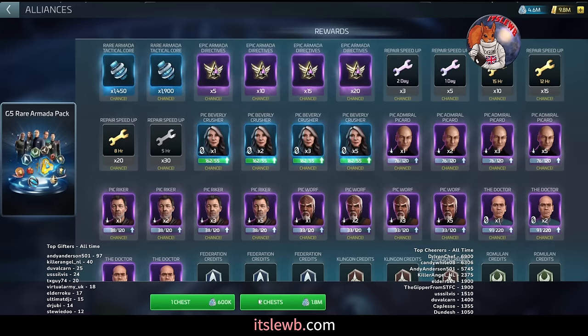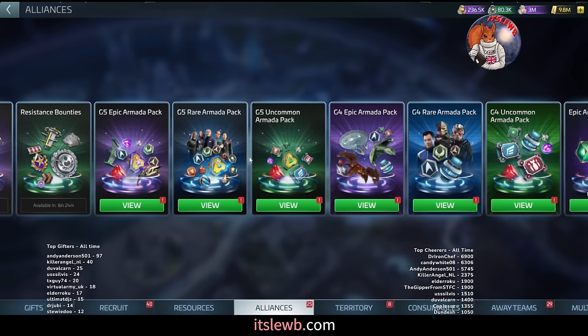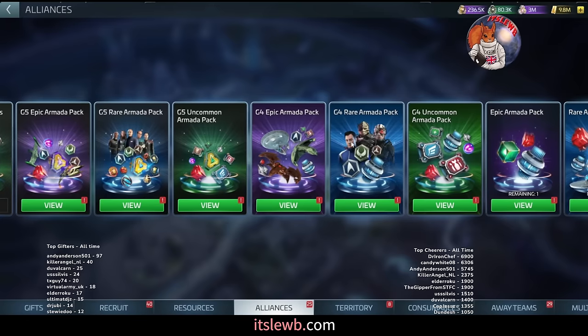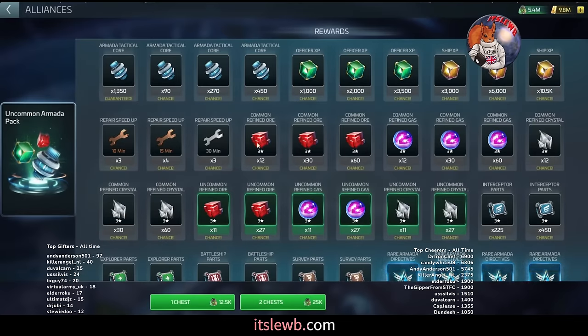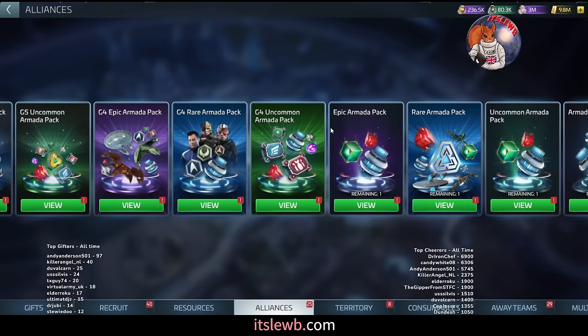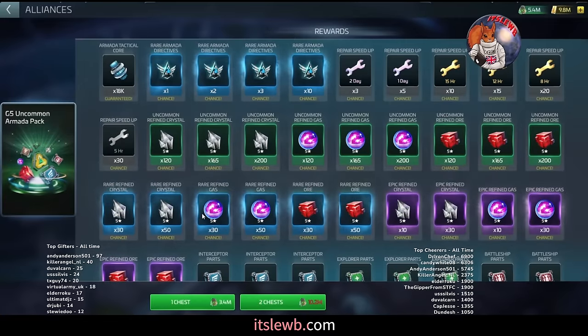Pull the G5 epic every three days for 600,000 loot. Make sure you are maximizing the credits you get from your loot. G5 players: pull the G5 epic when you can, pull the G5 rare when you can, aim to do them every three days. Focus on one chest only. For uncommon packs — the G3 every single day remains a staple to get your rare directives, about 400 to 450 per month. Only pull the G4 or G5 uncommon packs if you have a very large excess of loot.